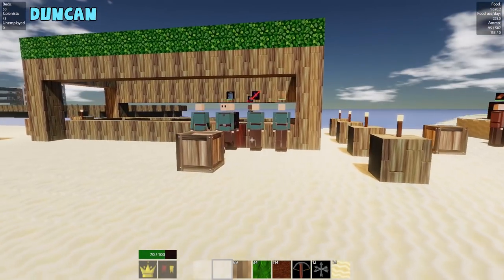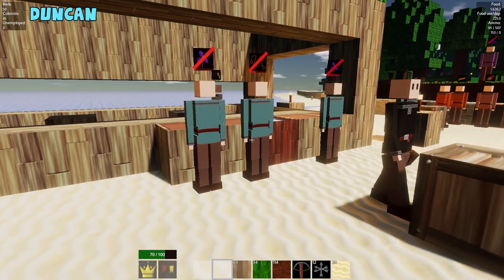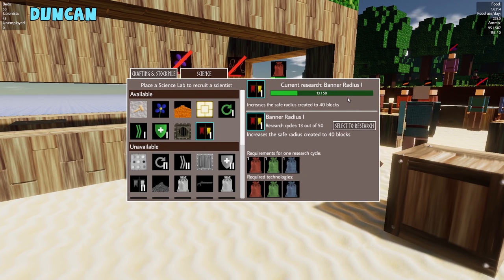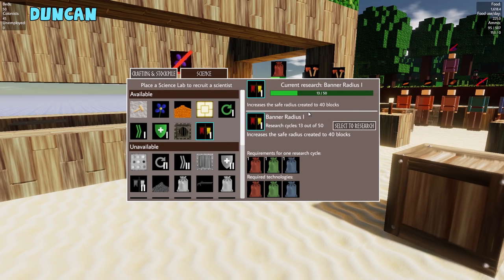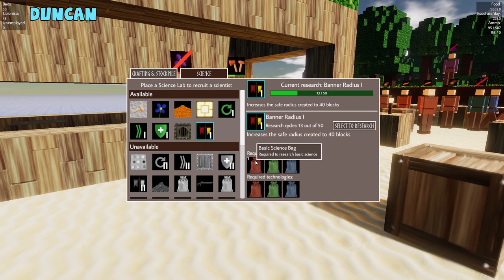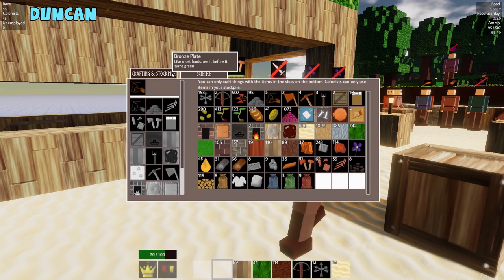I don't actually remember. Hang on, I'm trying to get my bearings here. Science. What are we sciencing? I'm sciencing the radius. But it's second forever. It's got a lot of bags. It needs a science bag, a military science bag, a life science bag, and a basic science bag. 50 of each. That's right. That's a lot. 50 of each.